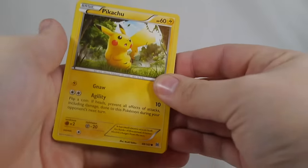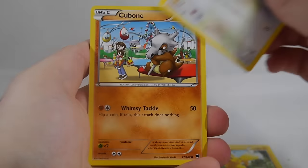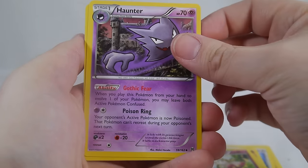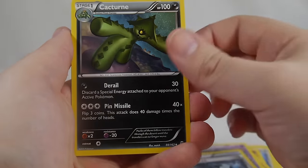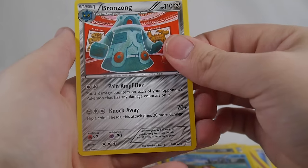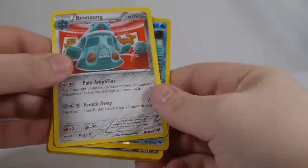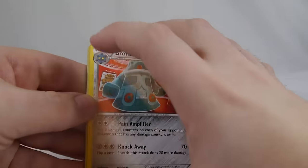Moving along to pack number three, we got a Pikachu, a Noibat, Cubone — this sad Cubone gets me every time — Haunter, Gengar, which is actually a pretty cool card, Glalie Spirit Link, a Cacturne, a reverse Starmie, and Bronzong is our rare with Pain Amplifier. There's actually a pretty neat deck with a Blugold built around Pain Amplifier that was fun to watch.